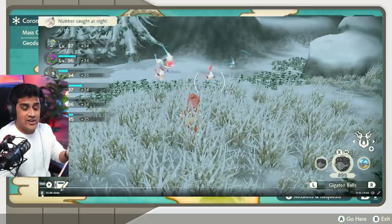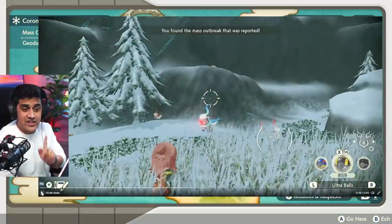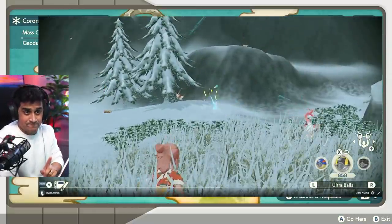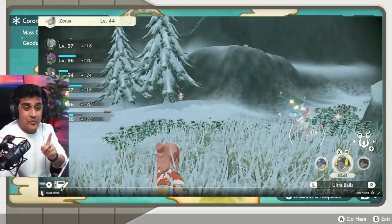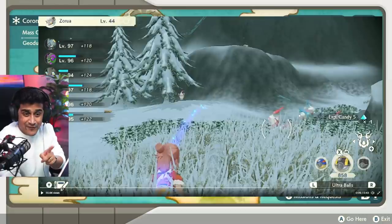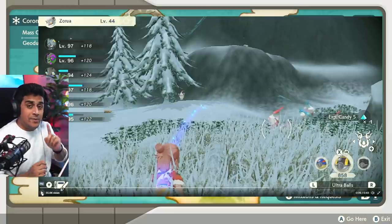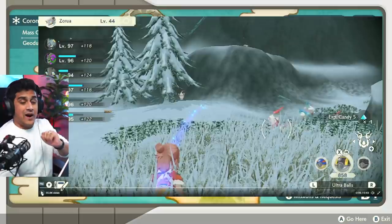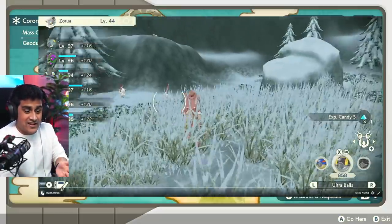We're going to show test number two, which is interesting. This time, they're going to be focusing on catching the specific Shiny Alpha Pokemon. Just like that — the Shiny Alpha Pokemon is caught. And then what you can see is another Shiny Alpha has spawned. So the Shiny Pokemon you saw originally was supposed to be an Alpha, but because of the condition that only one Alpha can be spawned in a Mass Outbreak at a time, that Pokemon was not an Alpha. But when you catch that Alpha Pokemon, the next one spawns in as an Alpha Pokemon.